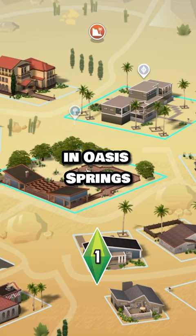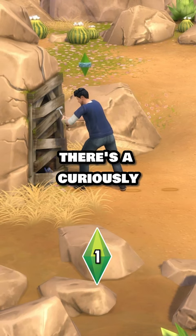There's a mystical forgotten grotto in Oasis Springs. Near Desert Bloom Park and Affluista Mansion, there's a curiously boarded up mine entrance that you can pry open if you have level 10 handiness skill.